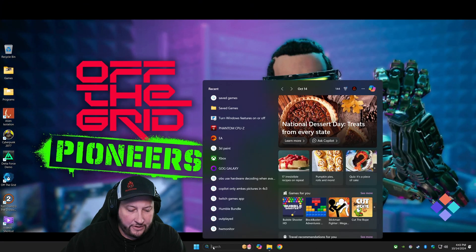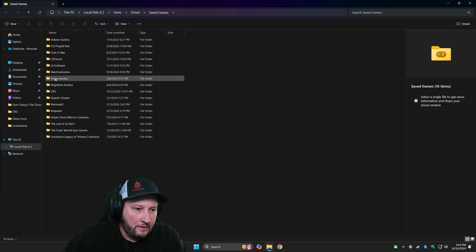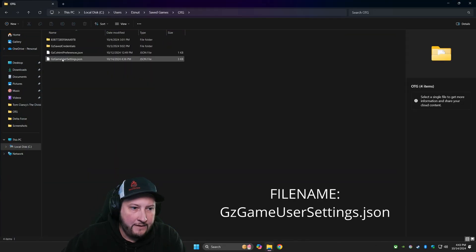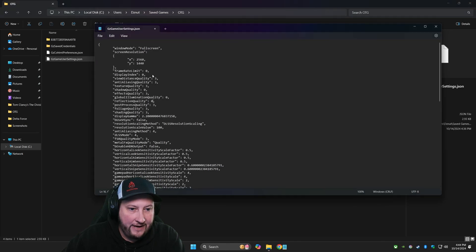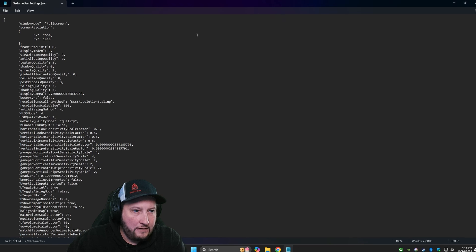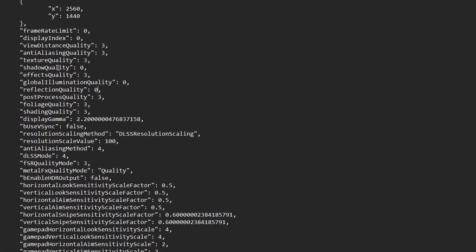First, we're going to go to Saved Games and look for the OTG folder. There's a file called user settings — that's the config file we're going to use. We're going to change this by opening it up with Notepad. Right at the top there are three things we're looking for.